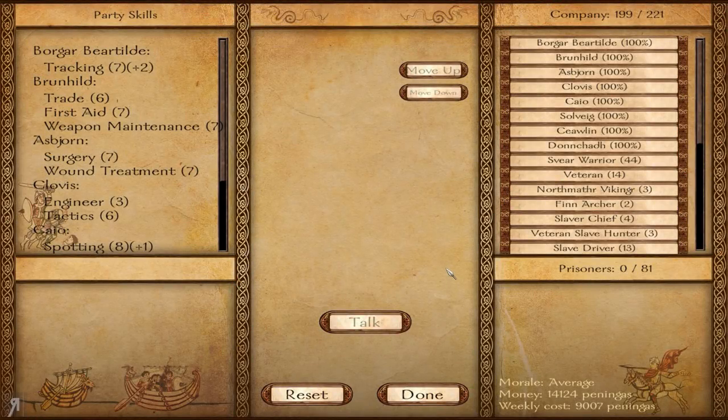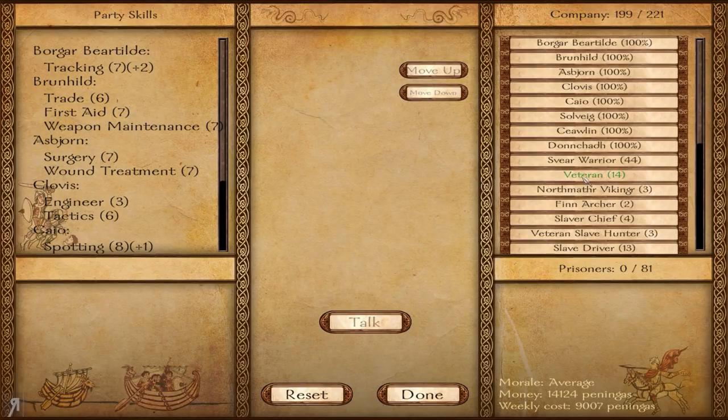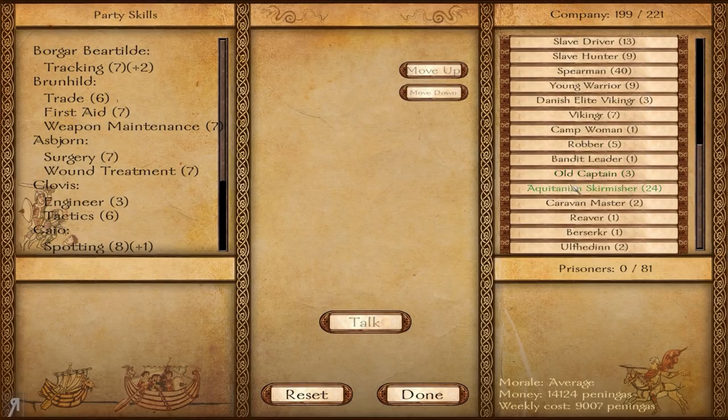Hello and welcome back to Viking Conquest and our Iron Man Challenge. We're having a bit of an issue to begin with — Don Chad and Siwellen are having some problems with each other, and I'm thinking they're probably going to be leaving relatively soon. One of them is going to leave at the very least.